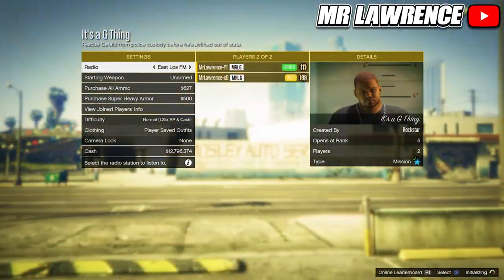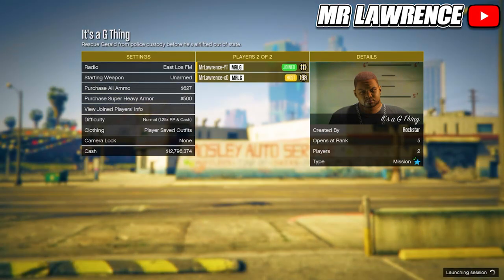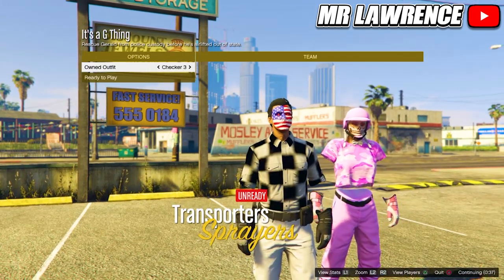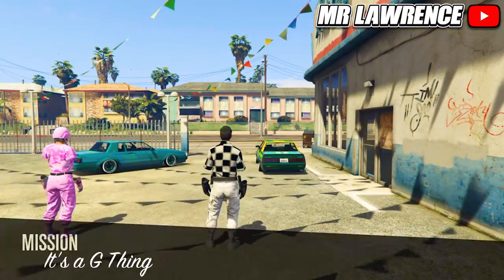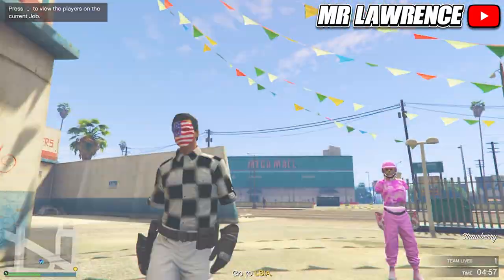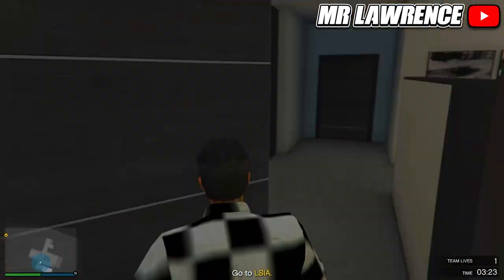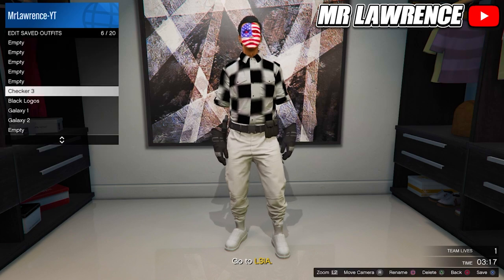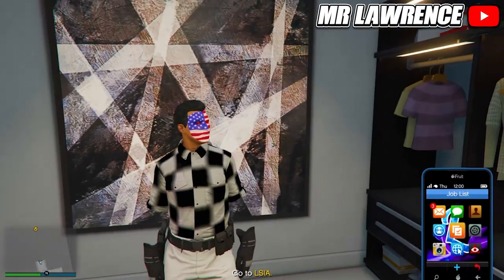Equip this outfit and go to the clothing store. Go to the accessories, then to gloves and select the race suit gloves, number 50. Then go into the merch job again. Change the clothing to player saved outfits and start. Now switch your outfit twice to the right and ready up. From here go to your apartment again. Delete checker 2 and 3 and save this outfit in slot 18 again. Now quit the mission through your phone.